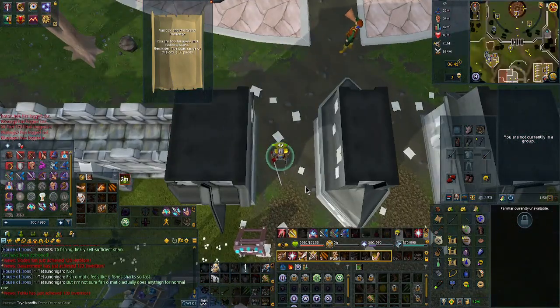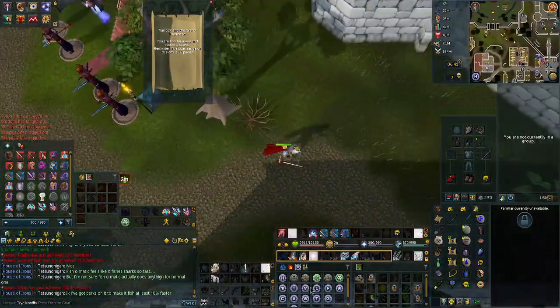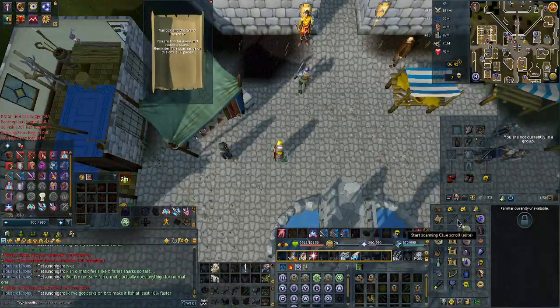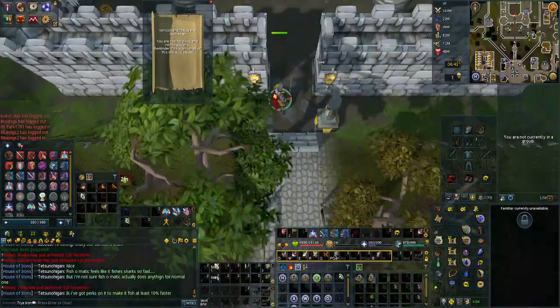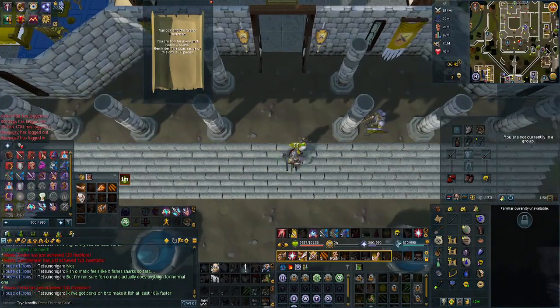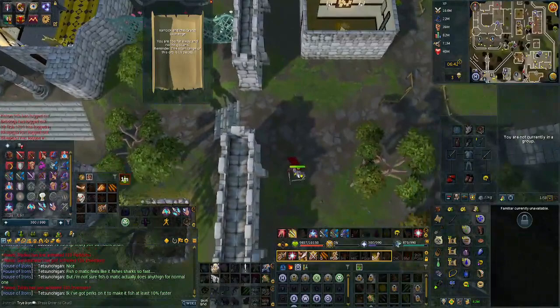This time I got a hard one — Varrock and the Grand Exchange. This is the same method I use for Falador, but I like to start at Varrock Square. The same thing works in Falador — you can just stand in that castle. Speaking of a castle, that's the method we'll do first. If there's only one orb, you're fine — you can just go east. We'll be going south this time.